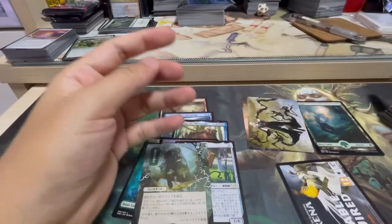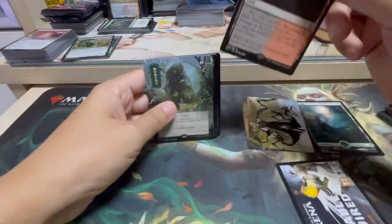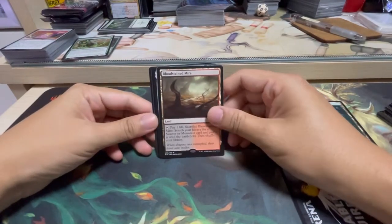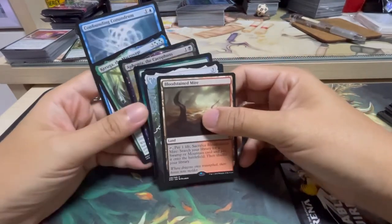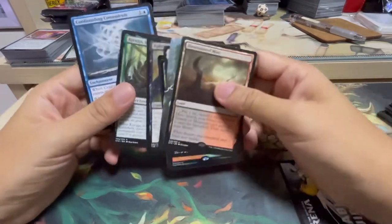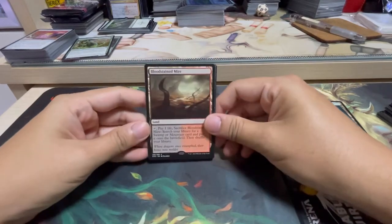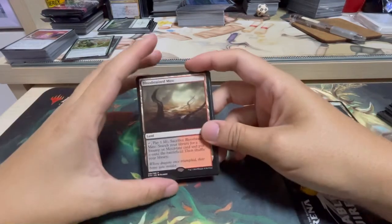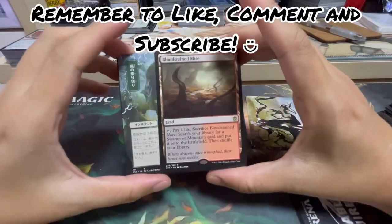That's it for today's opening. I think one of the best pulls definitely is this — no questions. This is the best opening that we have for Khans of Tarkir so far for randomly opened packs. If you like what you see, do remember to click the button to subscribe and comment down below what you would like to see me open next. Thank you so much for watching, and I will see you in the next video. Bye-bye!